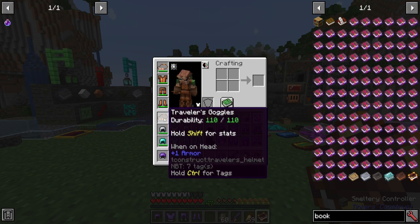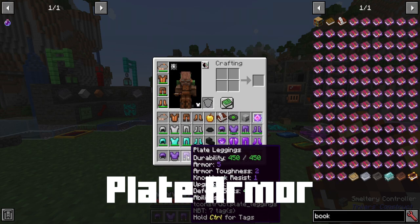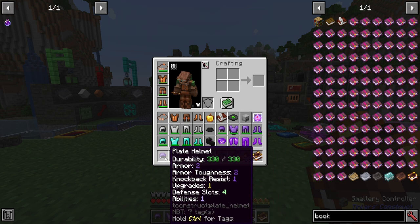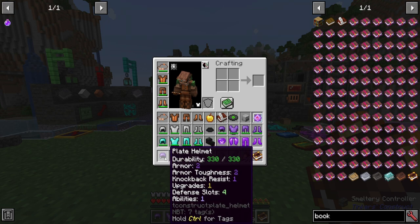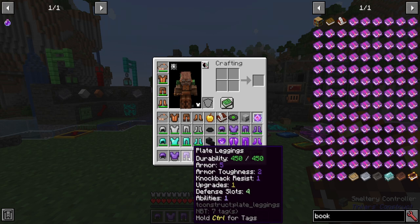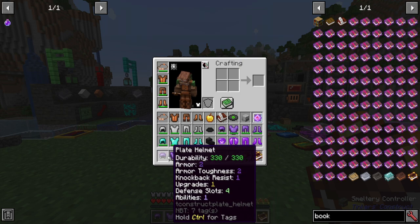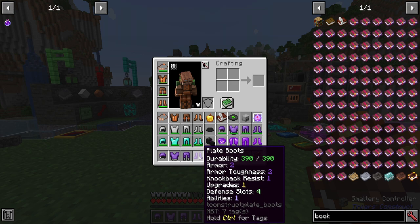Let's move on to the plate set, which is really good in itself because it comes with a lot of defense slots, which will help to better defend you. It also has built-in knockback resistance and armor toughness. When you compare it to a straight-up diamond helmet, the durability is similar — a little bit less in most cases, a little bit more in others — and it has similar stats, but a diamond armor set is actually a little bit better.